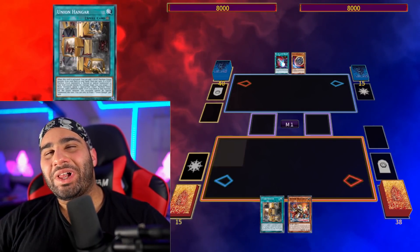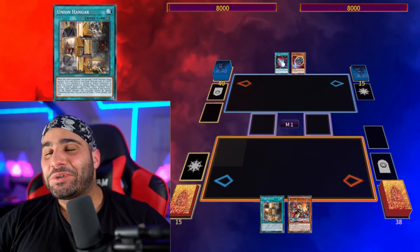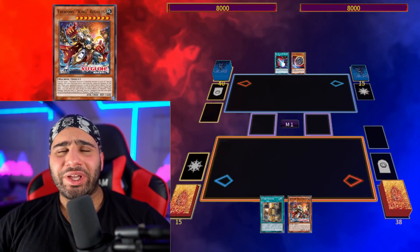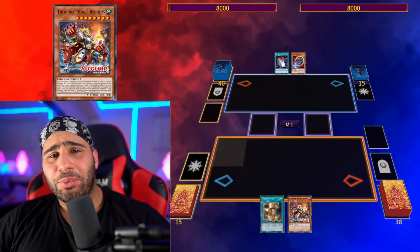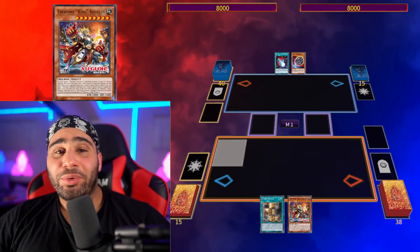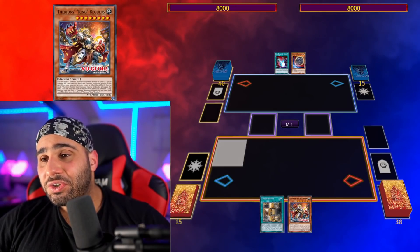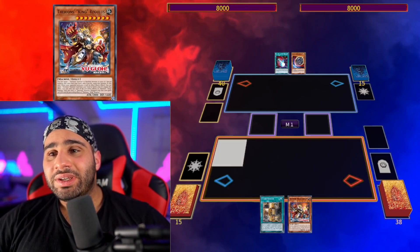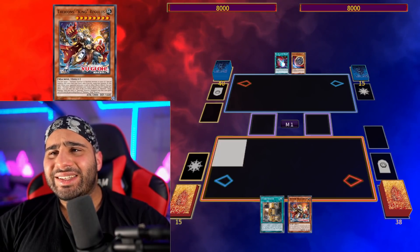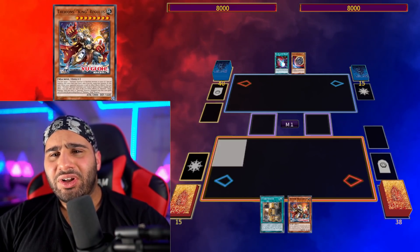What's going on guys, this is Mia Sin and welcome to my ABC combo video updated featuring Therion's King Regulus. This card is massive support for pretty much every single machine deck imaginable in the entire game of Yu-Gi-Oh! It's an Omni-Negate and for this deck it's also a Monster Reborn, all in one.